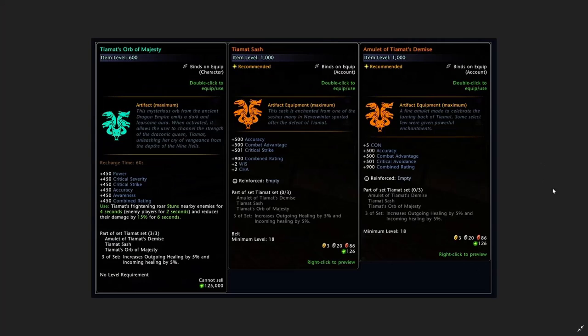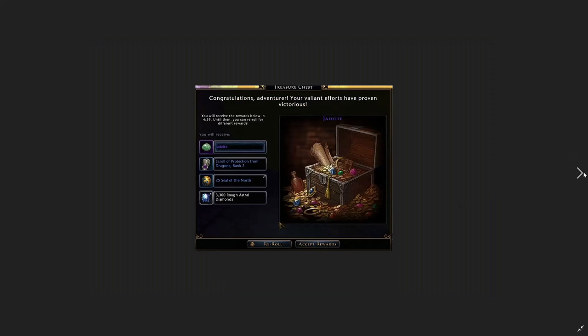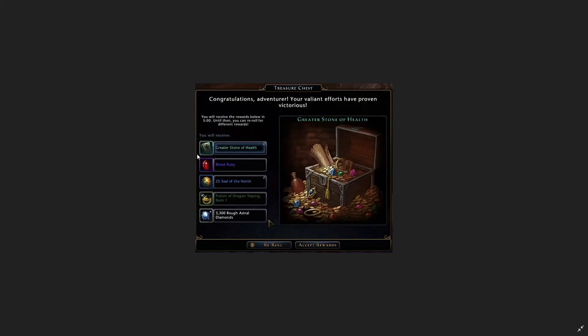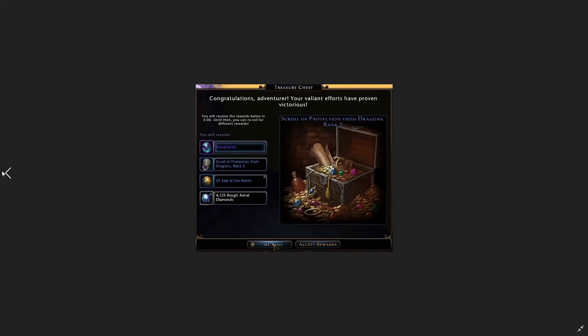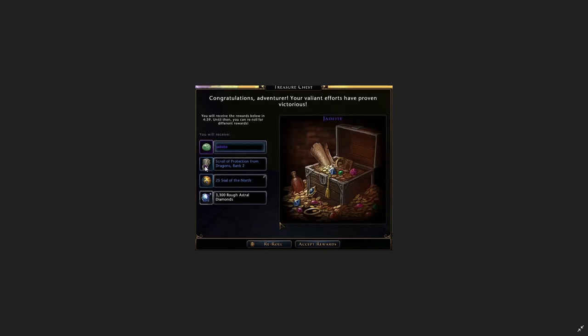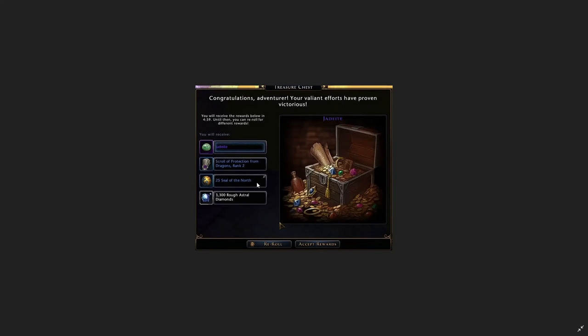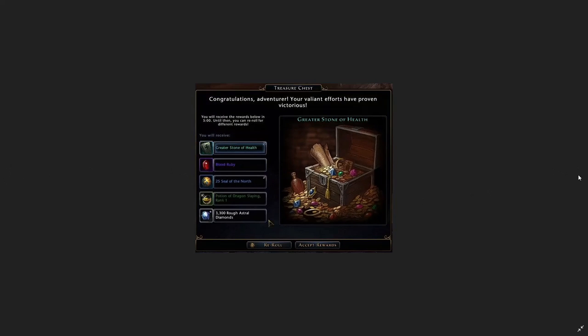I've completed normal Tiamat a bunch of times on the previous server but only recorded once. We can see the loot we're getting in the chests — nothing particularly special. We did get lucky on one drop getting a greater stone of health, which was the pinnacle of loot. Notable items include scrolls of protection and potions of dragon slaying, both useful in Tiamat. Otherwise you're getting seals of the north, which are the newest seals, along with rough astral diamonds and refinement points.